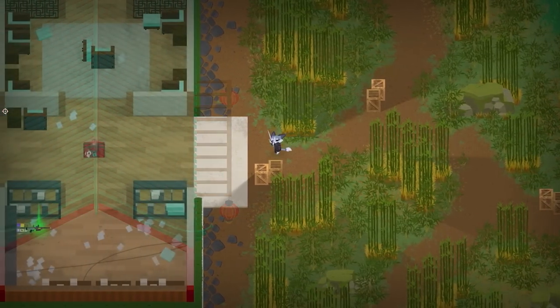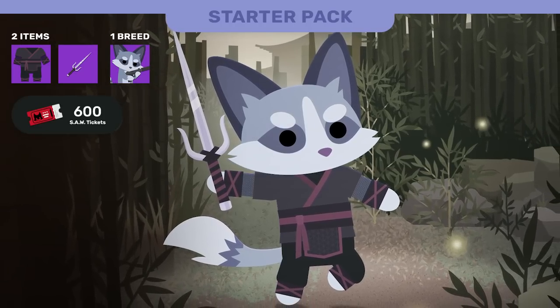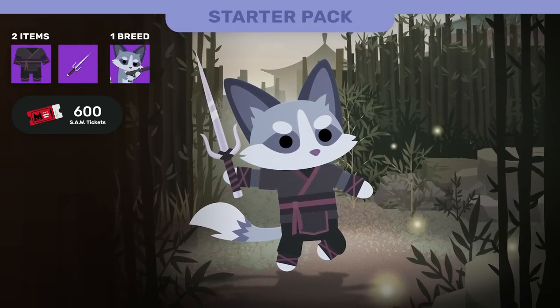Season 4 also arrives with a new starter pack, which contains the Super Platinum Fox breed, the Ninja outfit, the Psy Melee weapon skin, and 600 Saw tickets.